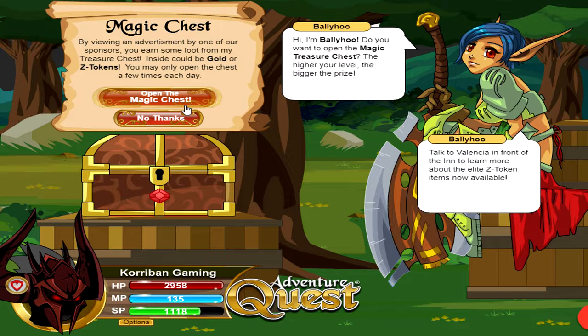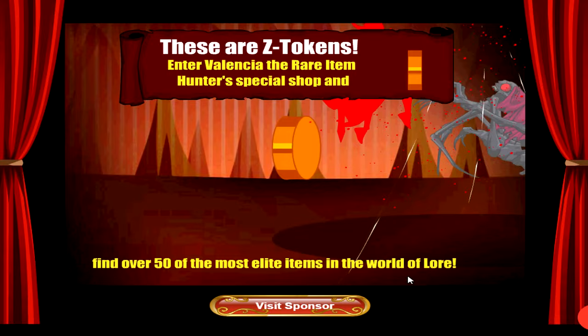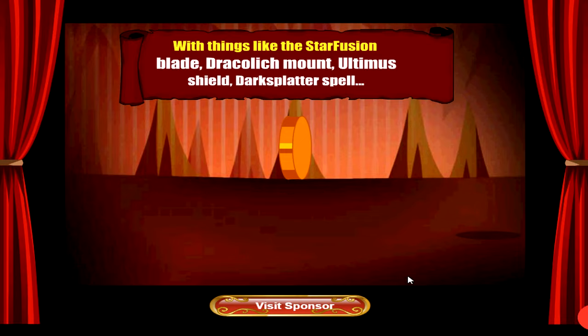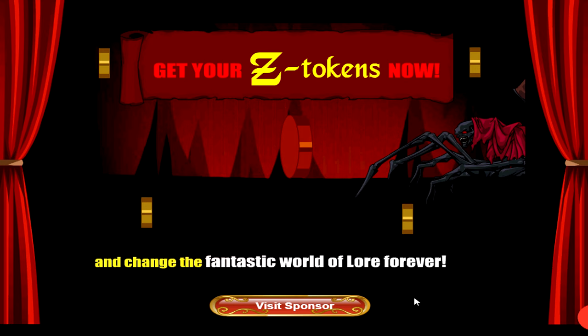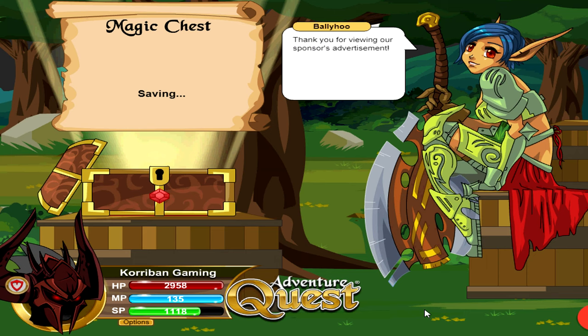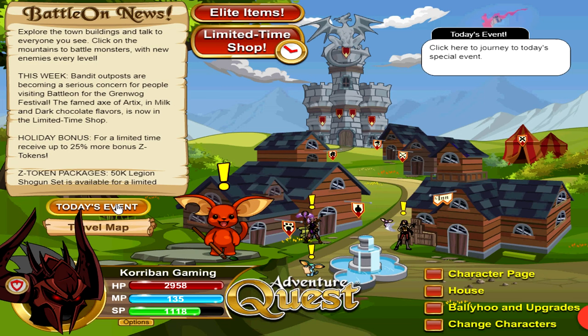Ballyhoo is a place inside the game that lets you earn free gold and, if you're lucky, free Z-Tokens every day just by watching a short ad. Usually these ads are pretty short — you can leave it on while watching another video on another screen. Let the ad run and you'll get a free amount of gold every single day. This is especially useful at lower levels; at max level the gold amount is pretty insignificant, but at lower levels it's probably the fastest way to farm gold to replace your gear. And if you're lucky, you can even get a little bit of Z-Tokens this way.